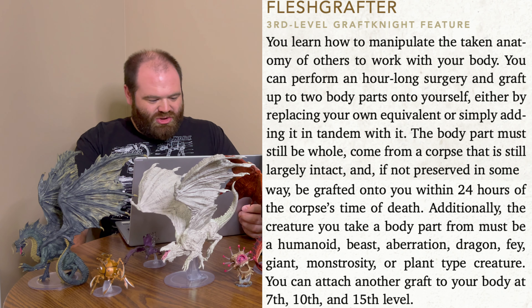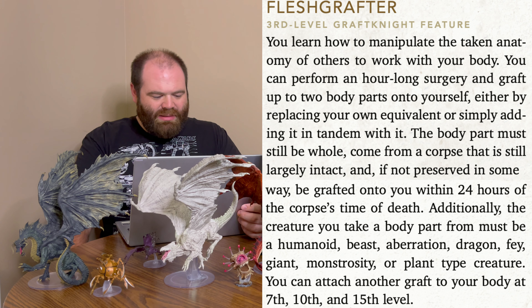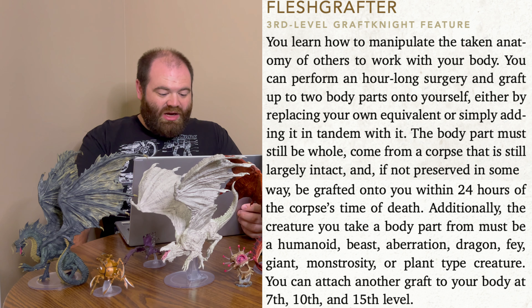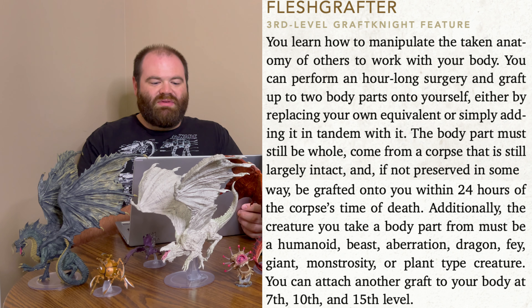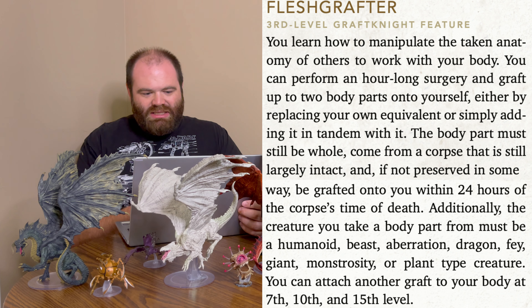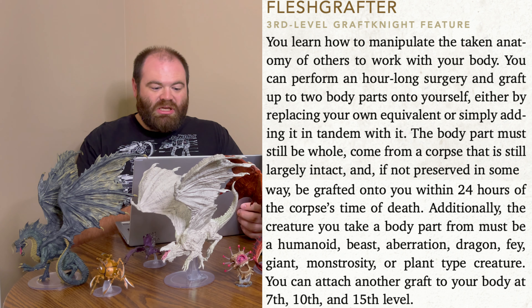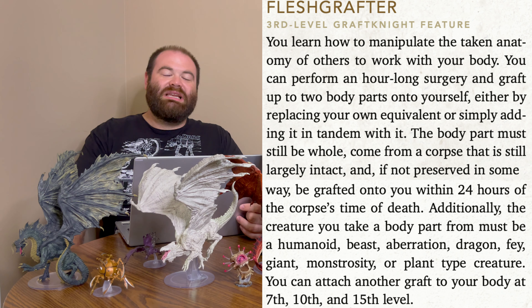With Flesh Grafter, you can perform an hour-long surgery and graft up to two body parts onto yourself, either replacing your own equivalent or simply adding them in tandem. The body part must be whole, come from a largely intact corpse, and be grafted within 24 hours of death unless preserved. The creature must be a humanoid, beast, aberration, dragon, fey, giant, monstrosity, or plant type. You can attach additional grafts at levels 7, 10, and 15.